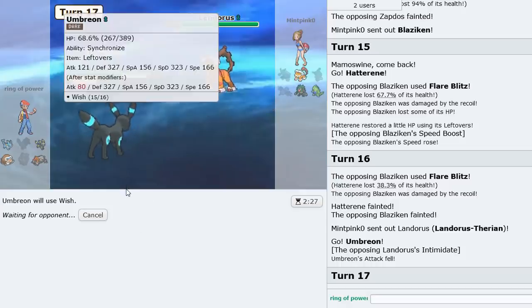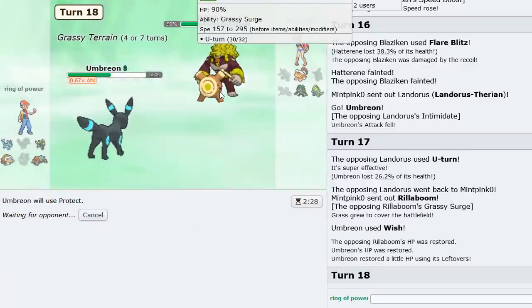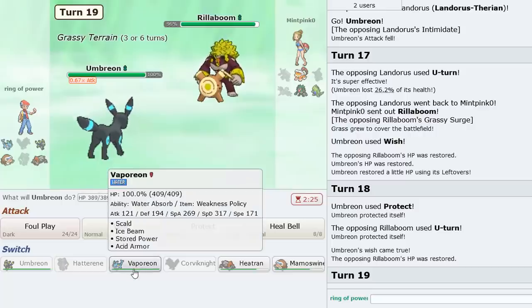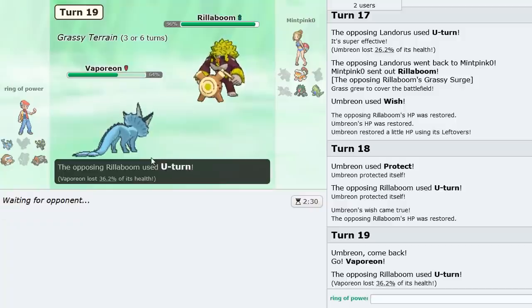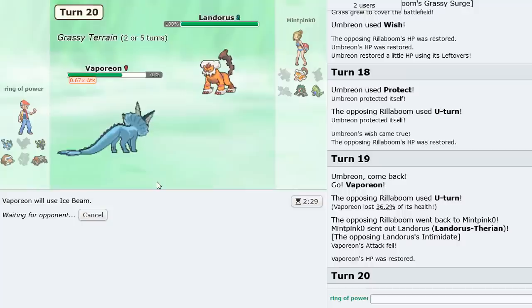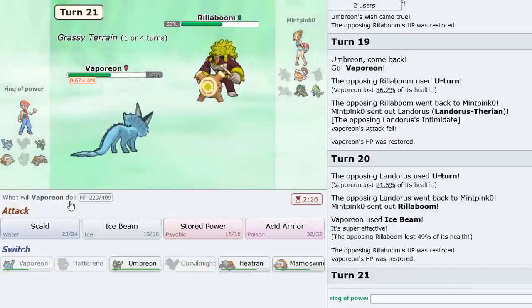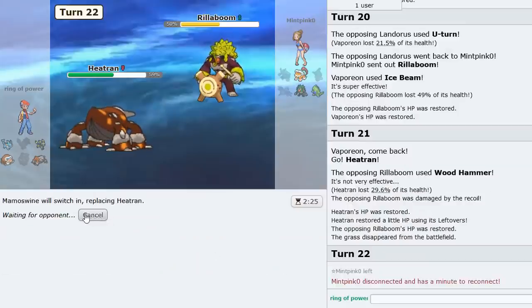He goes Landorus — let's Wish up. He U-turns out into Rillaboom, we Protect to scout what he wants to do — it's U-turn again. We go Vaporeon. Back to Landorus he goes — Ice Beam now. He U-turns out into Rillaboom — get a nice big Ice Beam off. Clean damage. Go Heatran on the Wood Hammer. We double into Mamoswine, but they've already left. The Vaporeon Ice Beam did the trick and caused them to leave. Not bad — as soon as we eliminated Cinderace, Mamoswine could go in pretty easily.